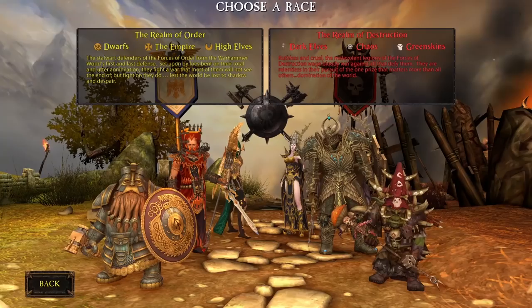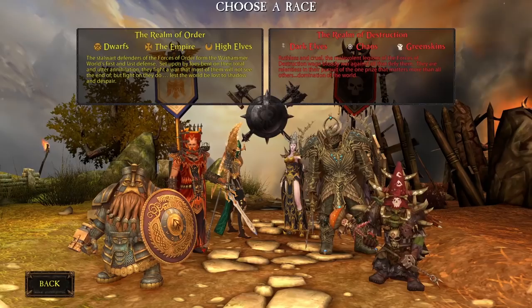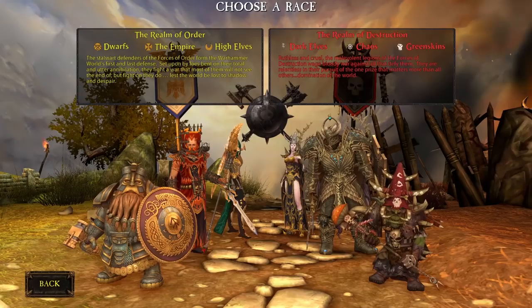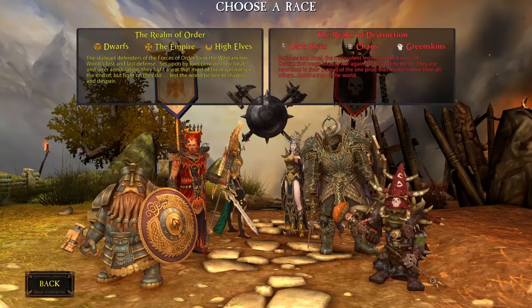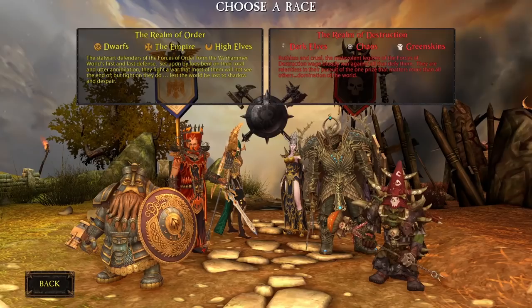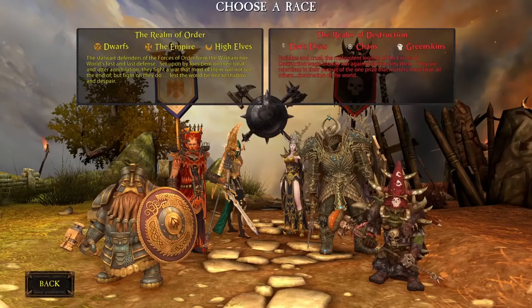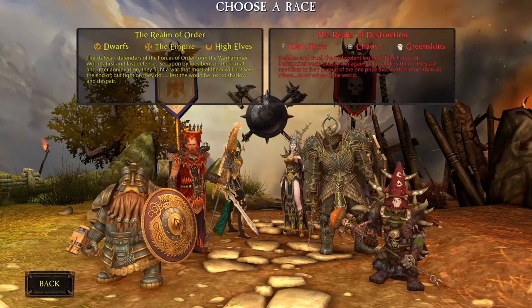To start from the beginning, your very first choice when you load up the game is what faction you're going to play, and this plays a pretty big role in your overall experience. The Order side is the good guys — elves, dwarves, and humans. Population-wise, from what I understand there's more Destruction players during EU peak time and more Order during North American peak time, but that does change.